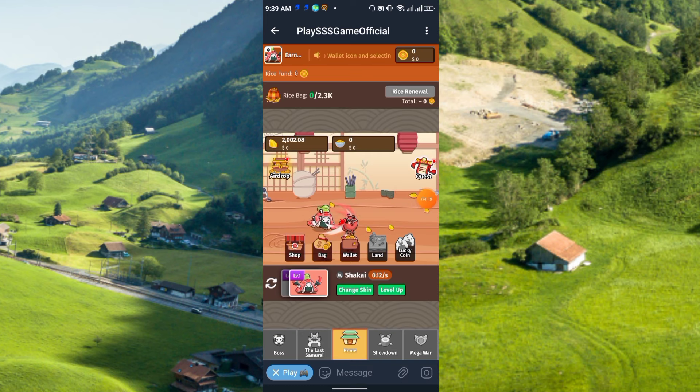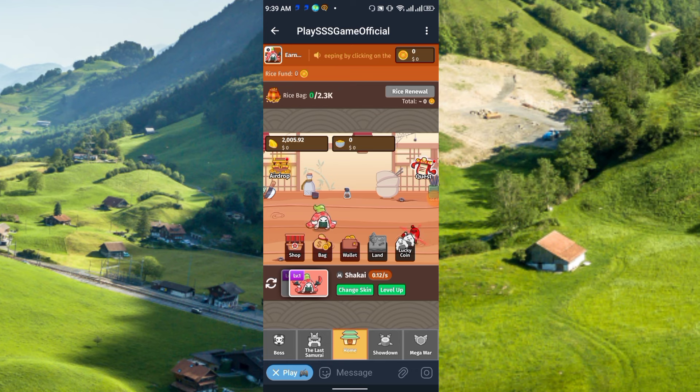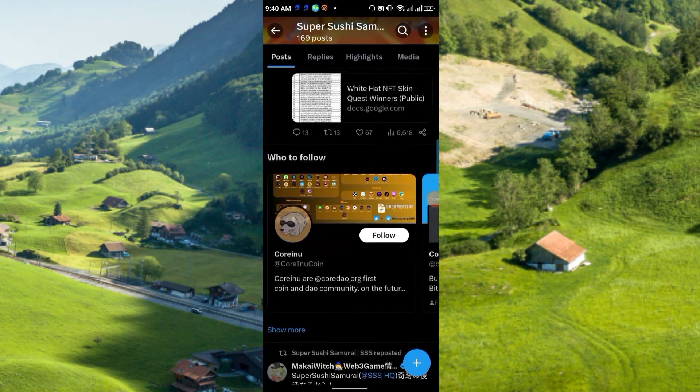Overall, the project looks very strong, which is why I'm sharing it. There are many fake Telegram bot mining projects online, but this one looks legitimate. They have a very good community and a solid plan. On their official Twitter, Triple S already has 152K followers and partnerships with many other projects.